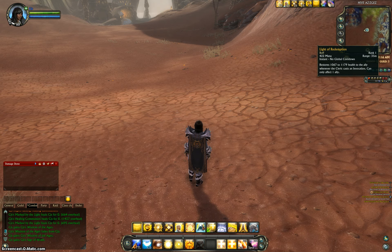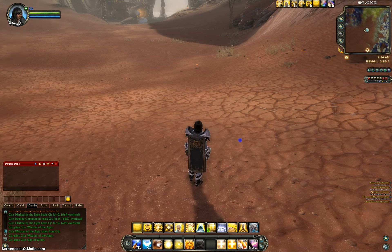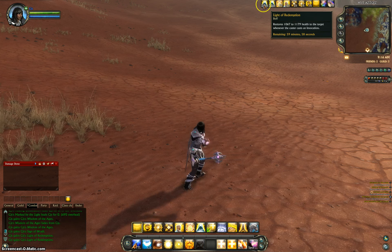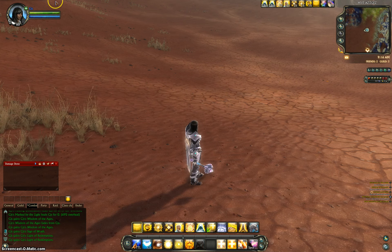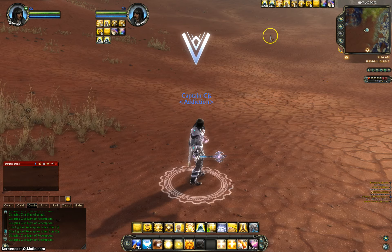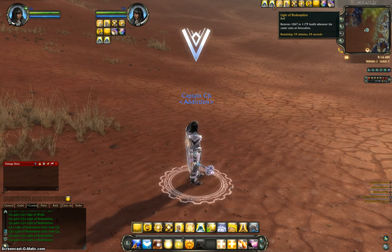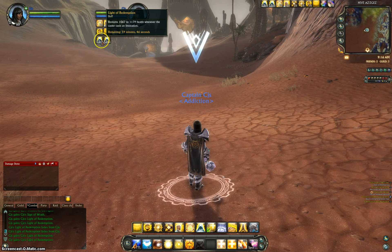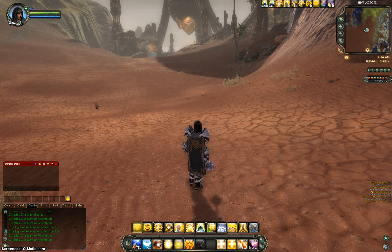The next spell is Light of Redemption. This is a link. A link basically is exactly what it sounds like — it links you and another person together with this buff. You typically want to click on the tank and click this spell, and it will put a link on them. Basically, every time you cast Invocation — which we'll go over in the rotation — it heals you and the other person you have linked, which is primarily your tank. So as you're healing one of the DPS that got cleaved and not even next to the tank, it's still healing the tank and you just because you're linked. Very, very helpful.